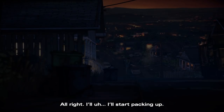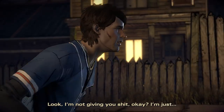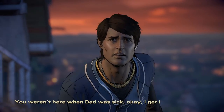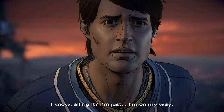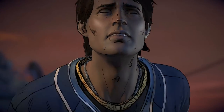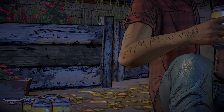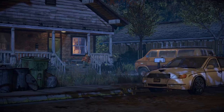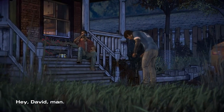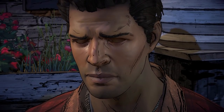The game begins. A phone call: 'Hey, it's time — get over here.' Javi, you need to hurry. 'Look, I'm not giving you shit, okay? You weren't here when dad was sick.' This introduces the new main character, Javier or Javi, who will co-star with Clem. This is the moment the zombie apocalypse kicks off.